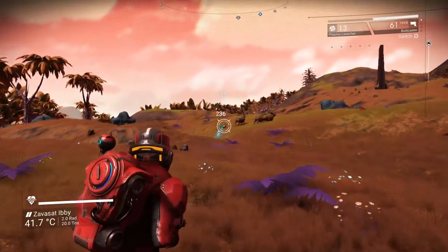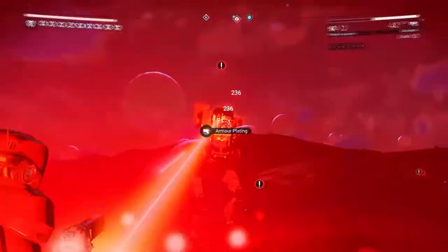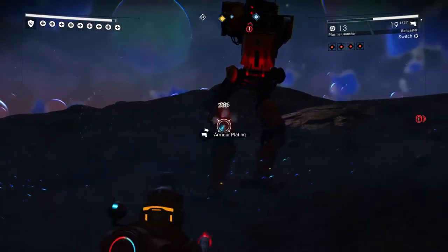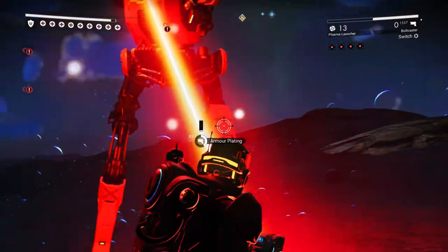The bolt caster is your straightforward rapid-fire weapon, and it's likely the one you'll use for a while. It's good for taking down animals and regular sentinels, but lags behind in damage when you need to tear through armor on sentinel quads or walkers. It relies on projectile ammunition, so if you run out, you're out of luck.